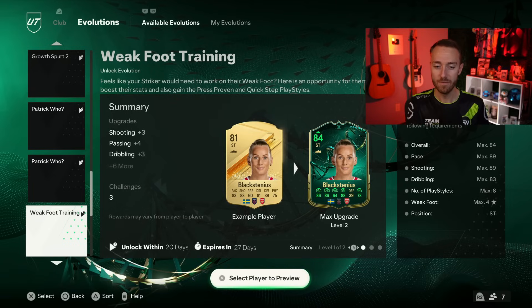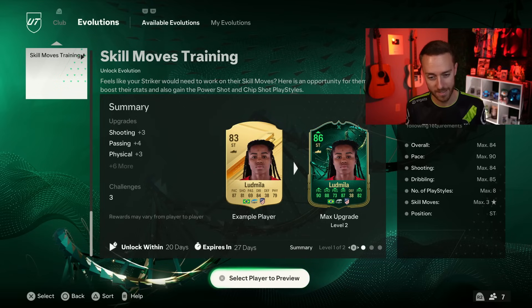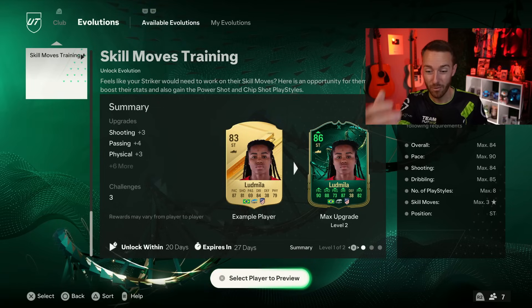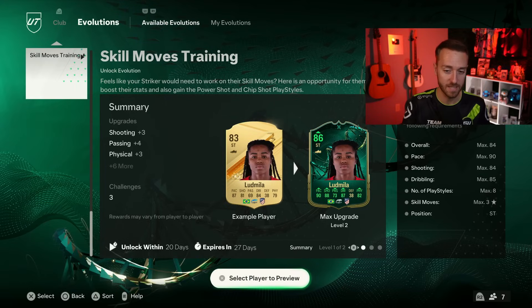Nonetheless, this evo is really good for the chains and same with the skill move. Again, three star skill max on the skill move is the problem, so you can't create a five star skiller with just this evo, but you get a plus seven shooting boost. That's why I say that these two evos combined — plus seven shooting with plus three is plus ten shooting between these two evos — plus seven dribbling, plus three dribbling on the skill moves one. So you get plus ten dribbling between the weak foot and the skill moves. That's why this evo is really perfect for one thing, and that is making chain evolutions look incredible.